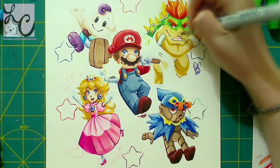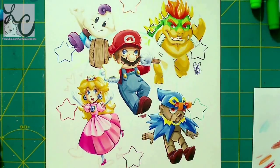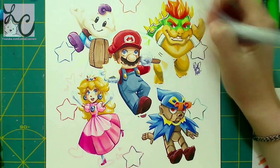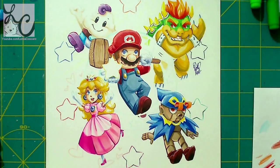Mallow has a thunderbolt, Bowser has fire, and Geno has stars. Geno is actually like a puppet — but you've got to play the game, it's really good. And then there's Peach, and she has hearts. She's kind of like the healer. Also Mallow can heal too, but whatever.